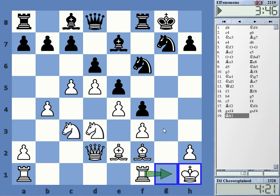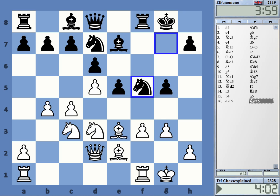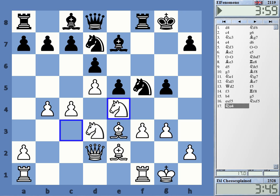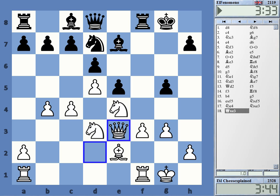In King's Indian structures I'm a bit skeptical, but I admit it looks very nice — I don't know how many tempi I've gotten here. I'd rather get a clear structure. Giving up the dark-squared bishop, as mentioned, is always a little bit of a risky business, as the dark squares are potentially weak now. A piece on d4 — a bishop there would win the queen.